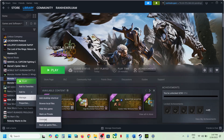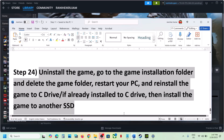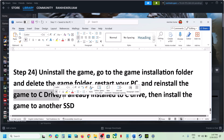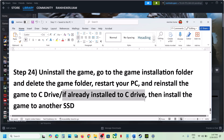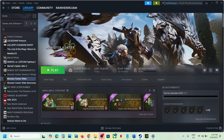The last step is to uninstall and reinstall the game to a different drive. Right-click, go to Manage, and uninstall. After uninstalling, delete the game folder, then reinstall to C drive. If the game is already on C drive, try installing it to another SSD. One of the steps shown in this video should help you run the game successfully. Thank you for your time — please like and subscribe.